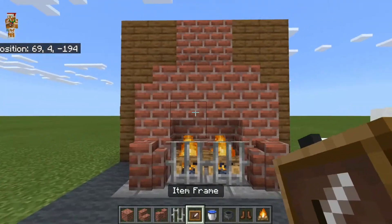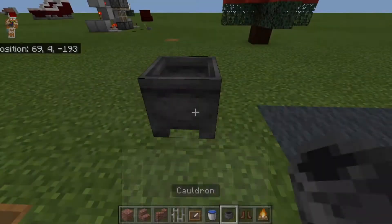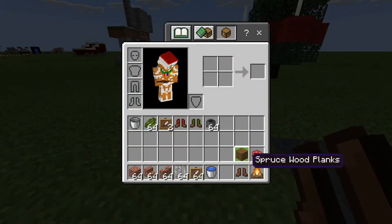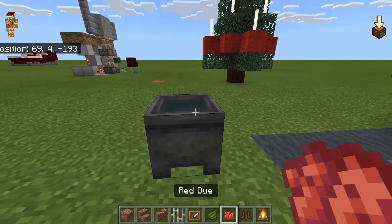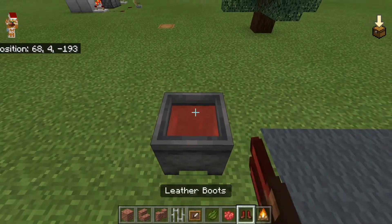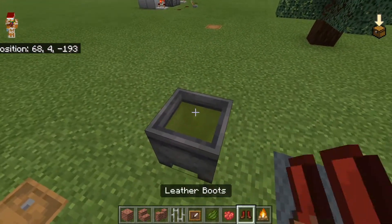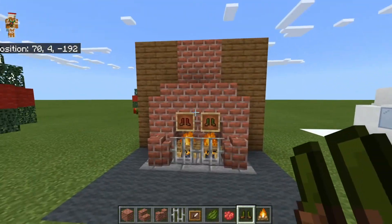Next you're going to place item frames like so. Place our stockings — for stockings we're going to use dyed leather boots, dyed red and green. So we're going to add the dye, dye that red, add the green and dye that green. There we have our festive fireplace.